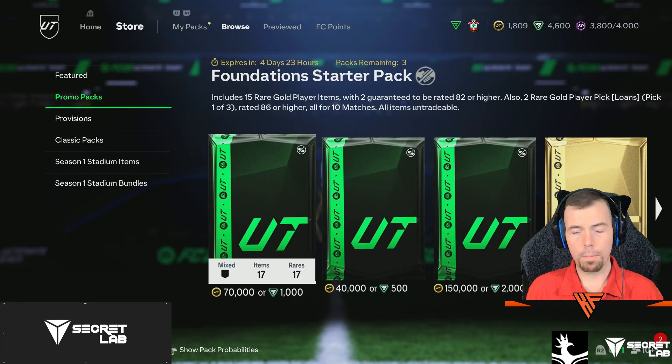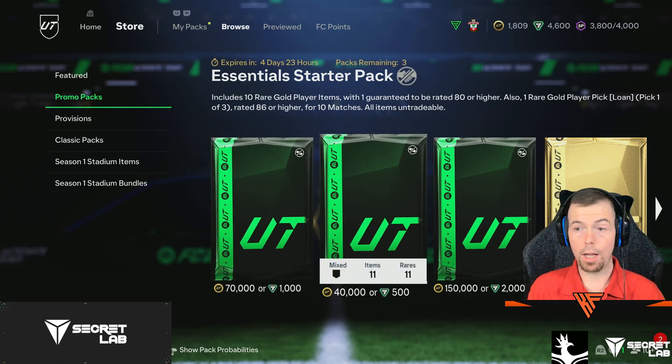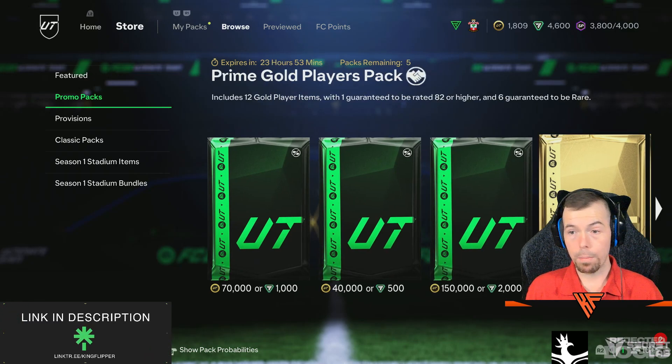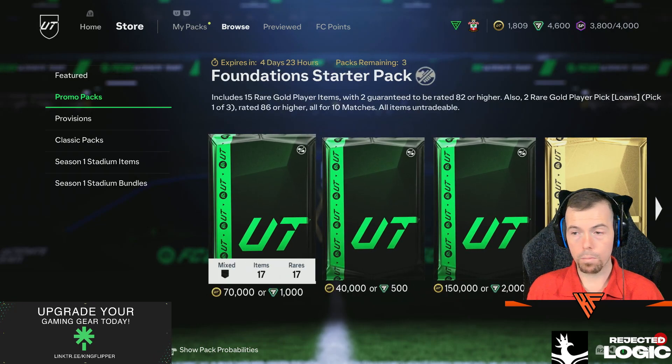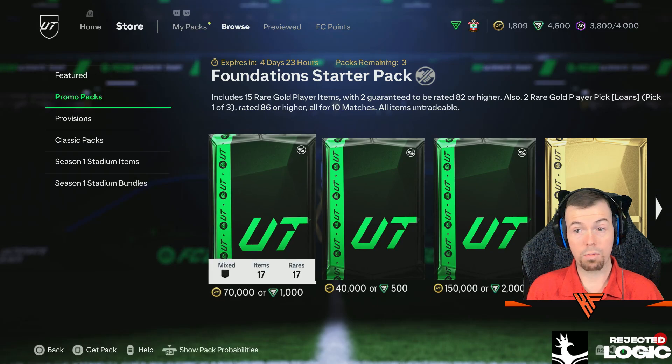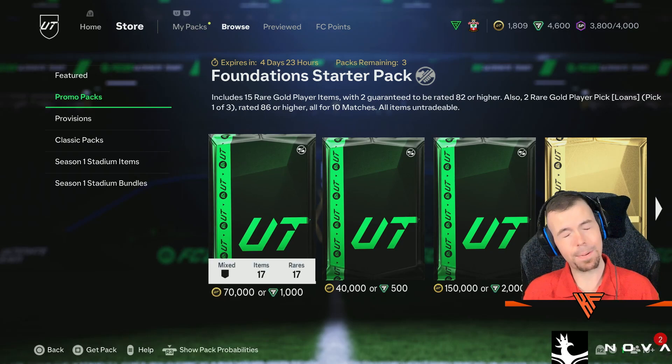So I'll quickly go through the packs in the store. We've got the foundation starter, the essential starter, the premium starter, premium gold and prime gold players packs — three untradable packs and two tradable packs. And that is pretty much it for today's 6pm content.